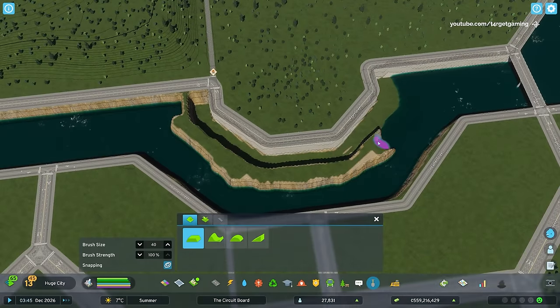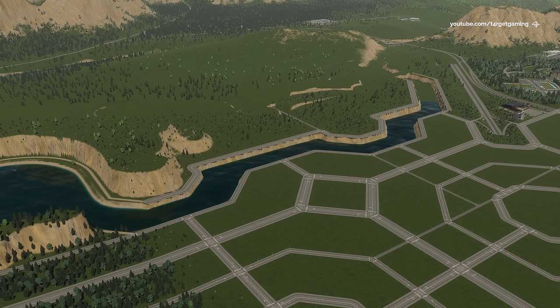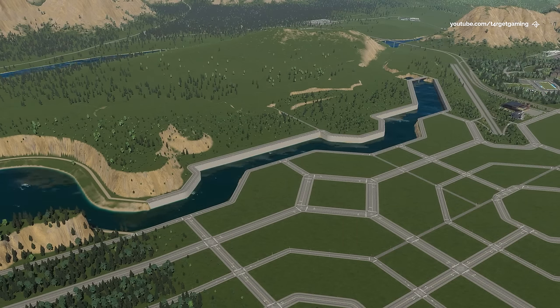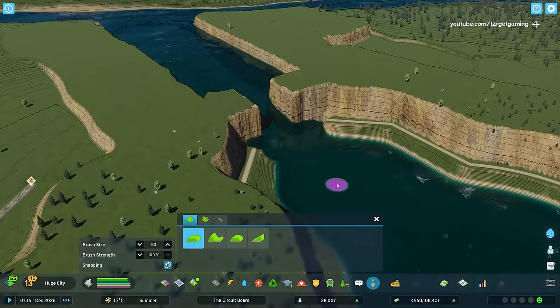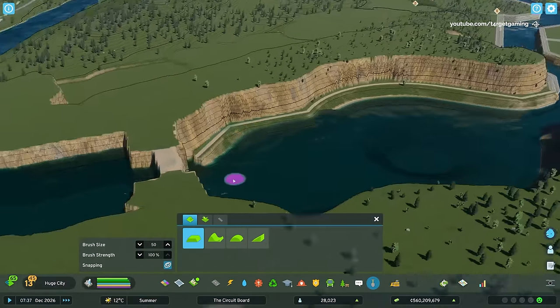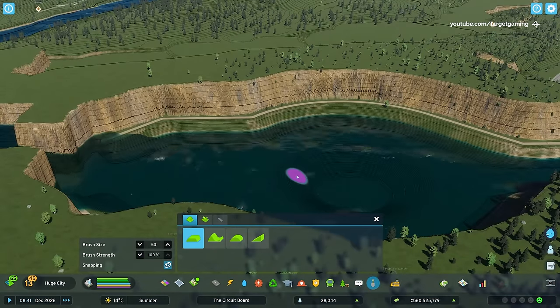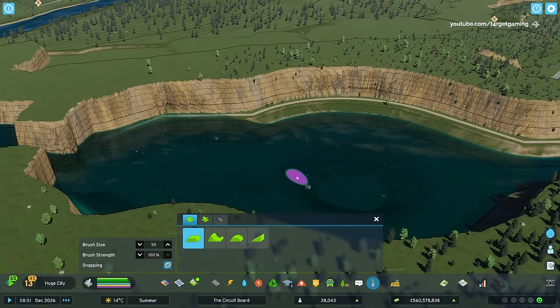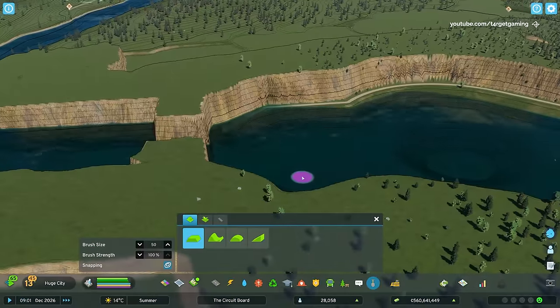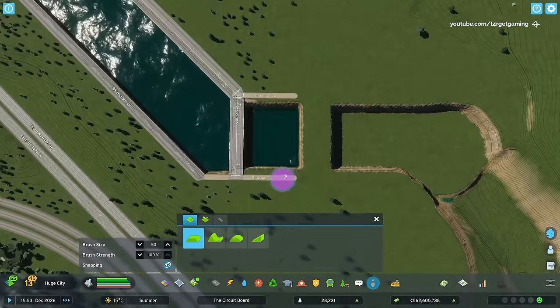After letting the water level adjust and building a portion of the quays, it just looks much better already. I'm still far away from the desired result though, as there are still some quays to build and the water level is still too low. To fix this, I opened the tap once again to let in a bit more water, and closed it a few seconds later. I repeated this process several times until the water level at the pit was at an appropriate level.